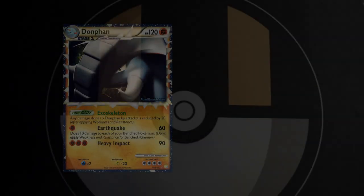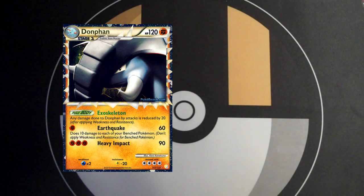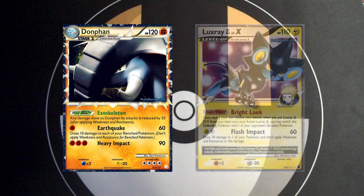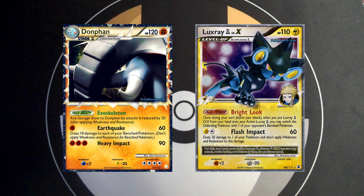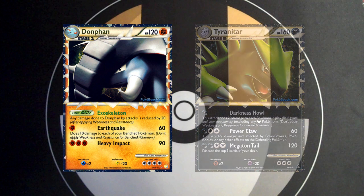Donphan himself is a pretty great card. He has an opportunity to hit for 60 damage in the first turn, has a high 120 HP, a great lightning resistance, and a really good Poké-Body that prevents 20 damage from each attack he takes. Being Fighting makes him the natural Luxray GL Level X counter, and he'll also provide any new Tyranitar variant with a lot of trouble through their weaknesses as well.